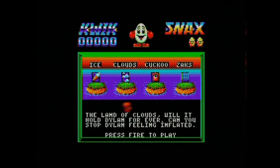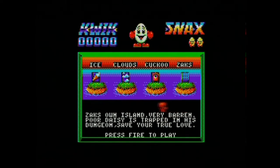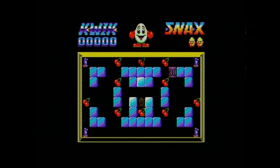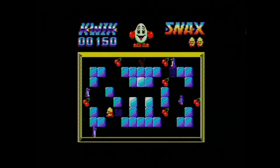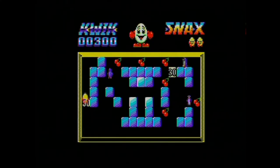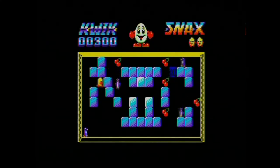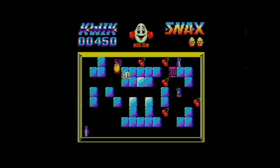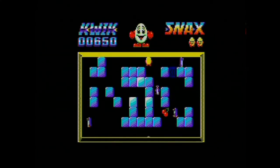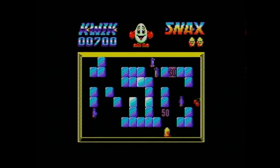At the start of the game you've got to choose between four worlds: ice, clouds, cuckoo, and Zax. Let's choose ice and have a look. So as you can see, Quick Snacks on the Amstrad CPC — it's a pretty much fantastic little game to be honest. The music's awesome. Basically you've got to collect all the cherries, or whatever particular fruit it is on that stage, and you can use the blocks to your advantage to crush the baddies. Listen to that AY sound — absolutely superb! You can actually go out of the screen to the other side as well. All right, I've only got one more to get.